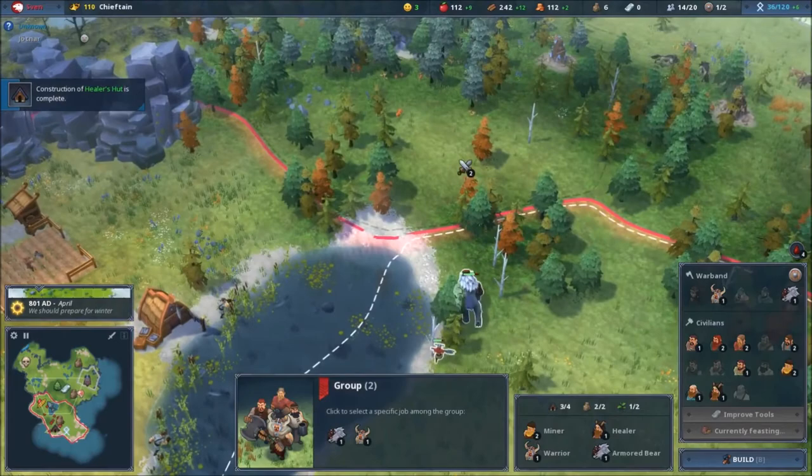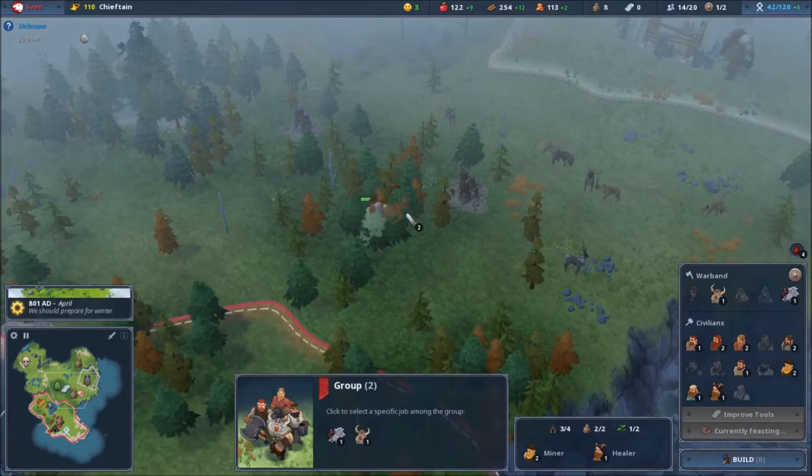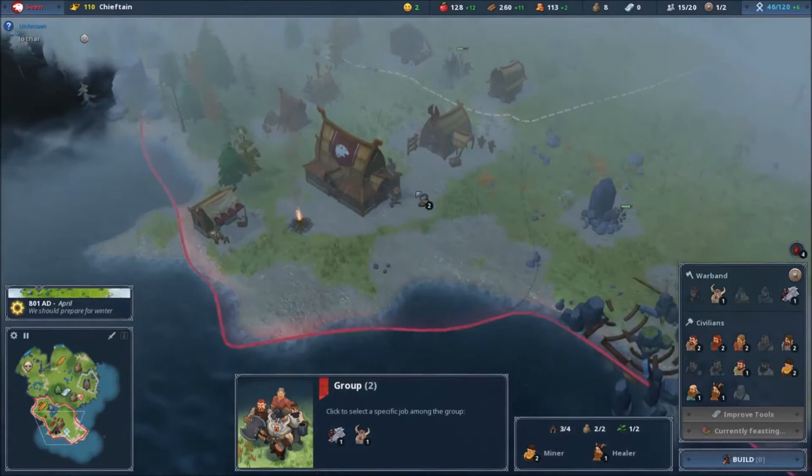Go attack those guys! I can use a hunting lodge to increase food production — look, that's plus 12! Oh, that's very nice.